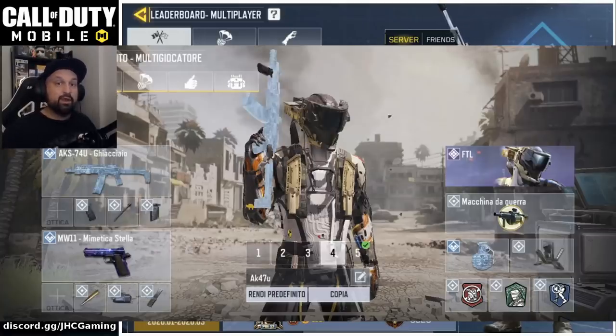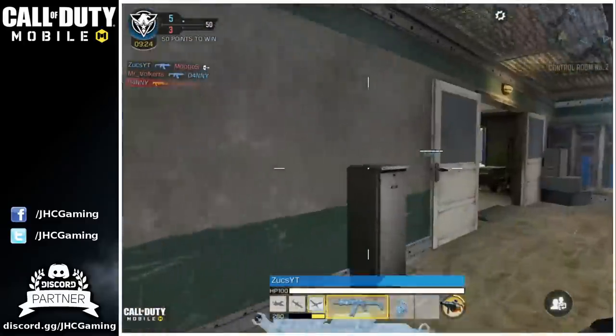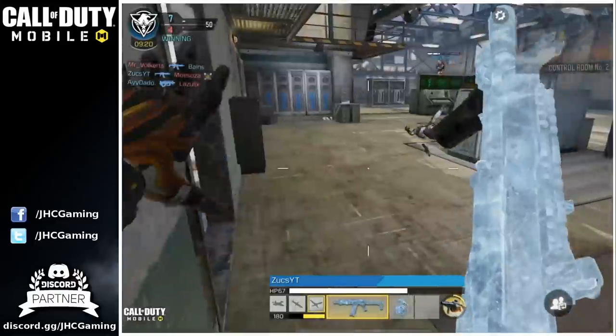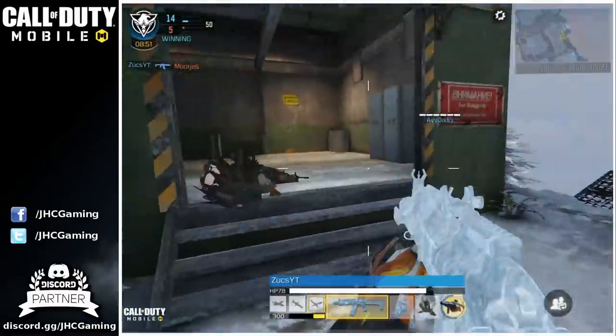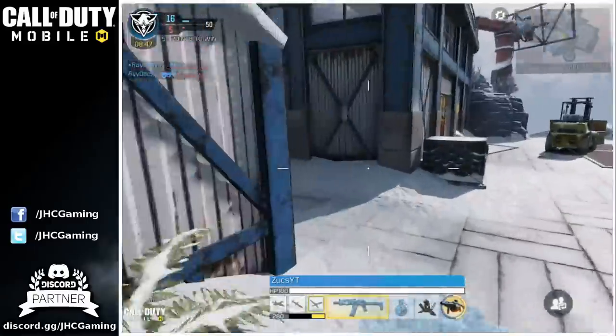Loadout number four is another rushing loadout — the AKS-74U, very popular in Season 3. Standard attachments: quick draw, barrel, and grip. Again the pistol for the same reason. Everything else is the same except perk number two: he's using hardwire on this one. Hardwire is popular in Search and Destroy because trip mines have a bigger role there. He really loves lightweight as perk number one.